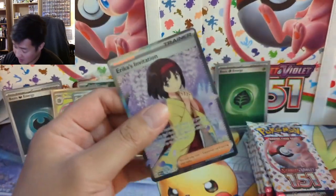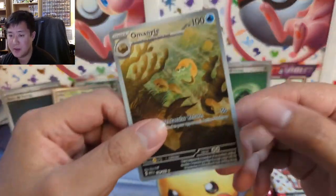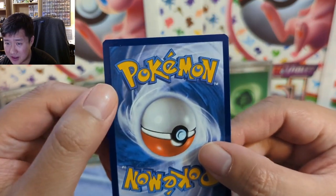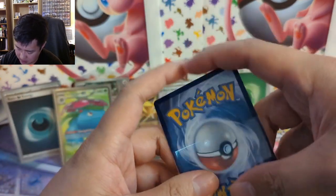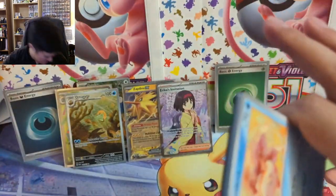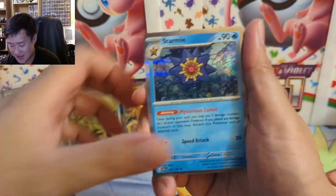Let's take a look at the centering — Erica's Invitation — that looks very good. If you're interested in getting this graded, let me know. Let's also check out the cute little fossil Pokémon. I feel like the right side might be a little bit thicker — yeah, definitely more noticeable there. I'm going to put this in a perfect fit so we can refer to it in the future if you're interested in getting it graded. My thought is that's a nine.